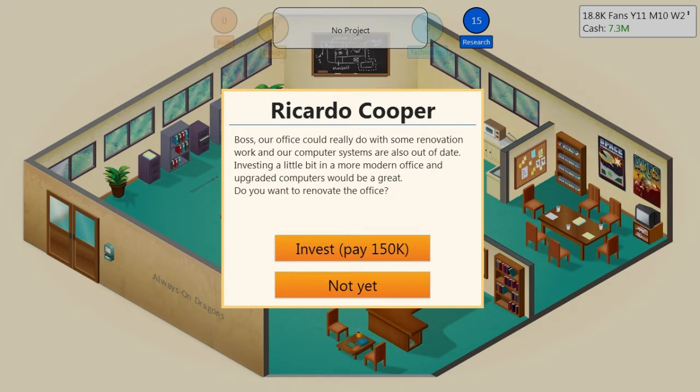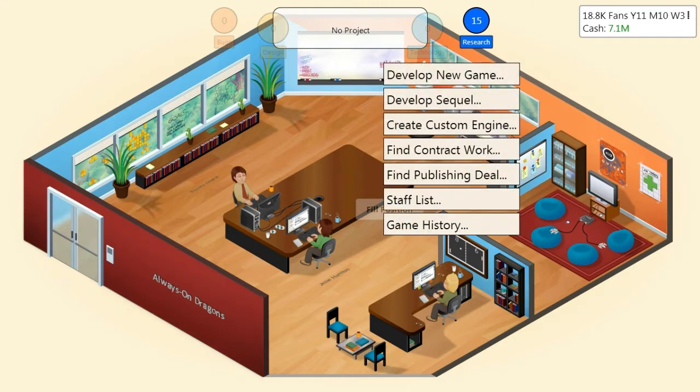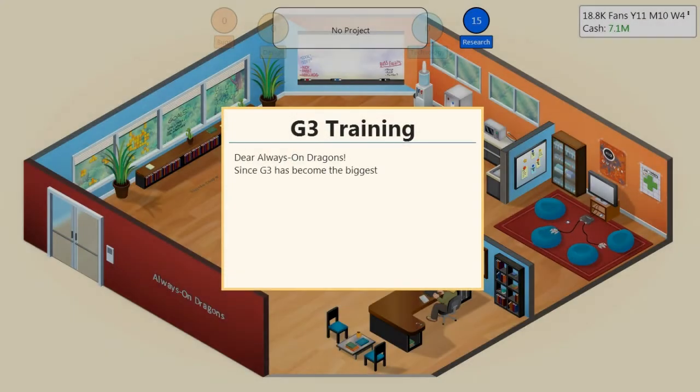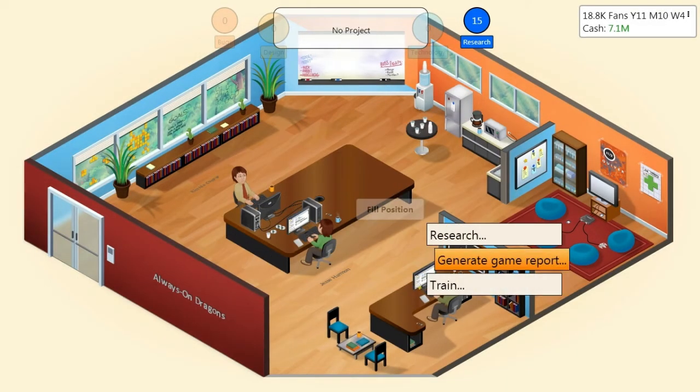Our office could really do some renovation — computers are out of date. Let's upgrade the setup. There has been some redesigns applied which is pretty cool. G3 training, generate game report — this is all new stuff. I'm not really sure if we'll have all of that in this save because they said we need to start a new game for the full new experience.